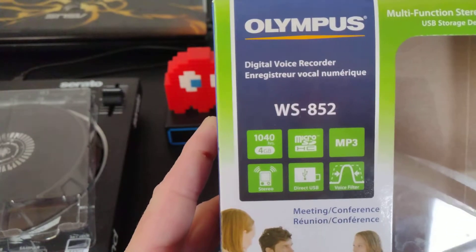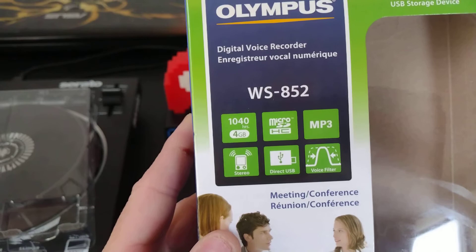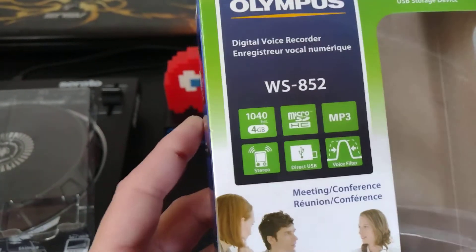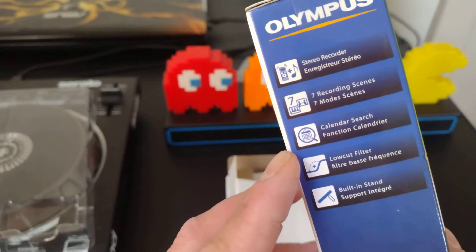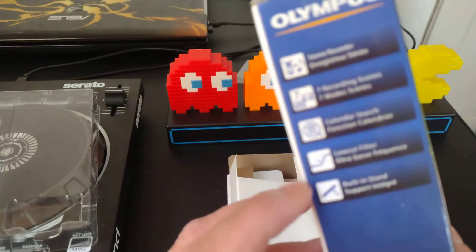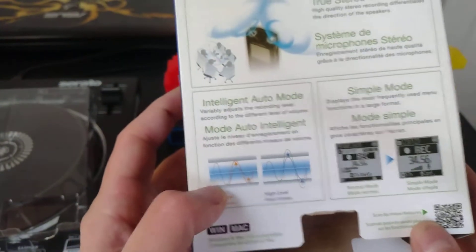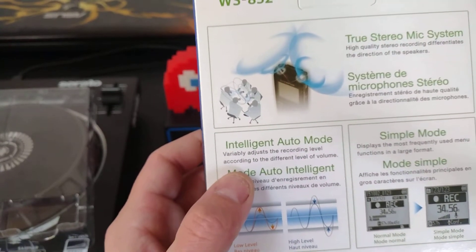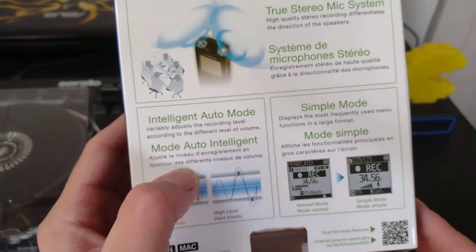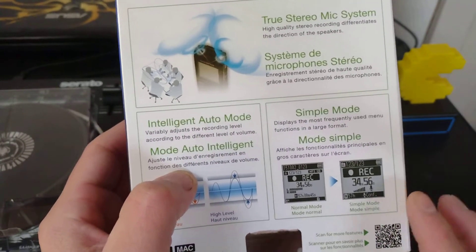1040 hours, four gigabytes, takes a micro SD card, MP3 stereo, direct USB, voice filter stereo recorder. It's got seven recording scenes, calendar search, low cut filter, built-in stand — we'll check that out — intelligent auto mode, variable adjust recording level according to different volume levels. Simple mode displays the most frequently used menu functions in a large format.